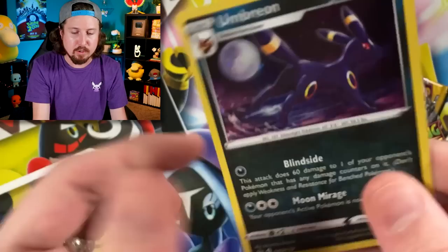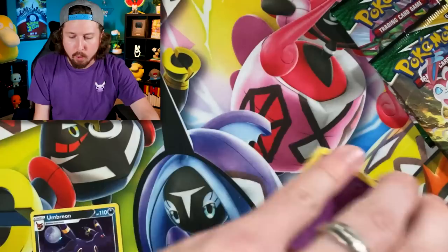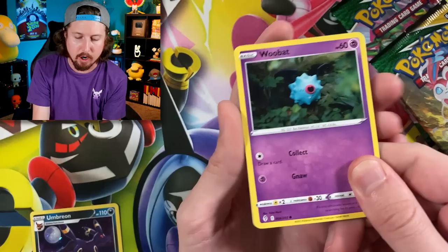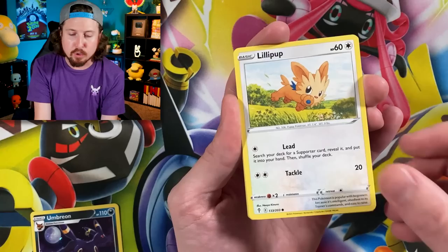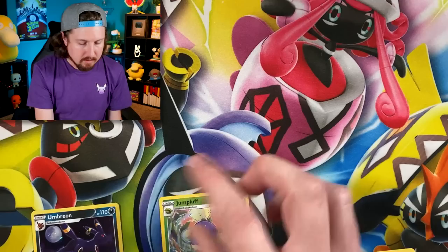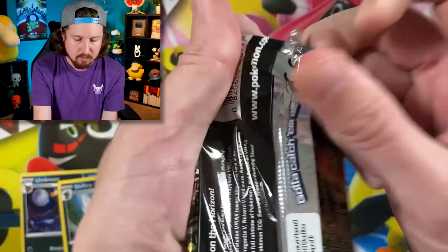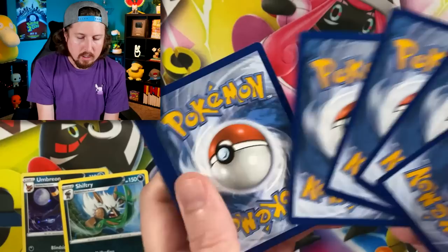We're going to the three-pack first. There's the coin, the code card, Umbreon, and Ice Cube. Let's see if we can add any cards to the binder — whenever we pull a card throughout today's video you'll see footage of me putting it into the binder. We have Shopping Center, Jumpluff, and no ultra rare — that's fine, we still need some reverse holos as well. We already have that Jumpluff as a reverse holo.